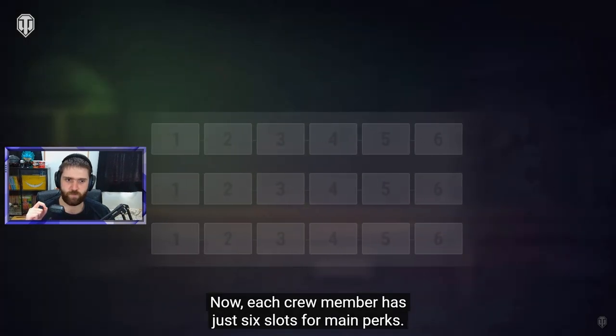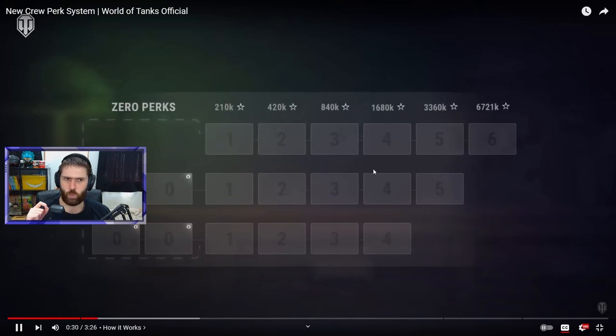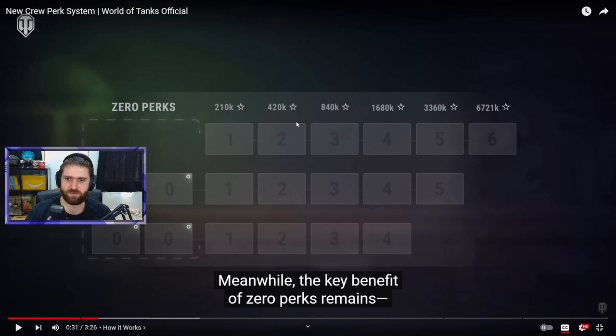Now each crew member has just six slots for main perks, and zero perks also come under this limit. So instead of the seven, eight, or even more crew skills that cost millions — if not billions — of XP, the most you will need is 6.7 million XP to get a six-perk crew. This is really good for zero perk crews, as they don't raise the price of experience for subsequent ones.